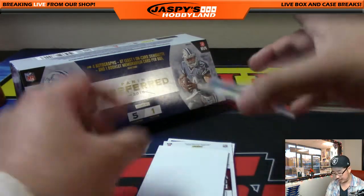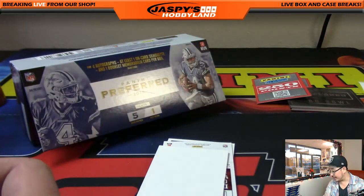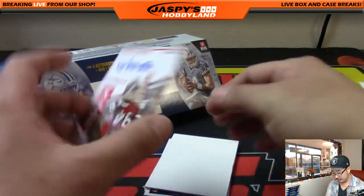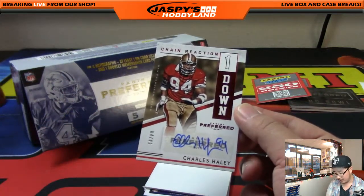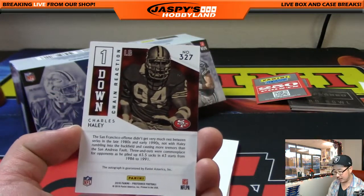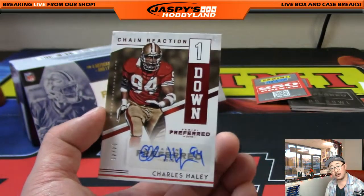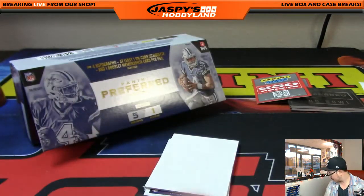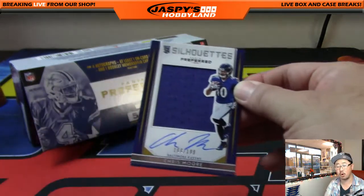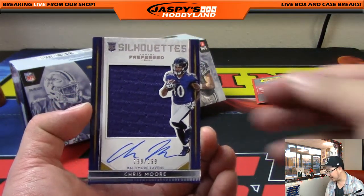Next die-cut autograph — Rookie Color Guard, Daryl Worley for the Panthers, out of 25, goes to the NFC South, Stianos. Next one is Chain Reaction — Charles Haley autograph, 4 out of 49, Charles Haley auto — NFC West, Jeff Hensley. And the last one is a Silhouettes auto, Chris Moore, 188 out of 199, for the AFC North and the Ravens — that would be Stianos. And that's the break, folks.